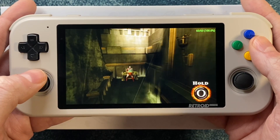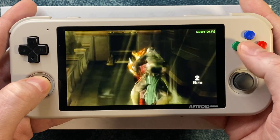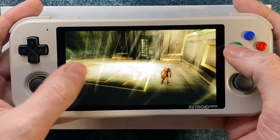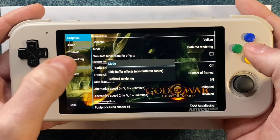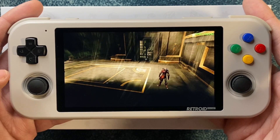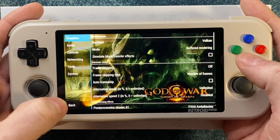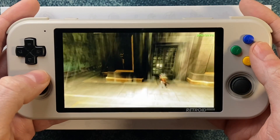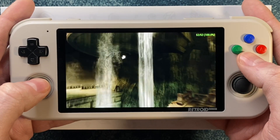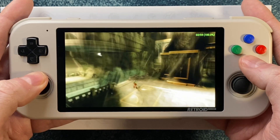You may notice some minor frame rate dips, but none of that chugging you might have seen when opening chests or doing certain moves for the first time. Now previously some people suggested skipping buffered rendering for this game to get better performance — and yeah, it will run great, but it doesn't look good. We don't want God of War to look like that; we want all of those nice atmospheric effects it was designed to have. Luckily we can have that now on the Retroid Pocket 3+. For one of the hardest to emulate games on PSP, it's running great and looking great at 2x resolution.